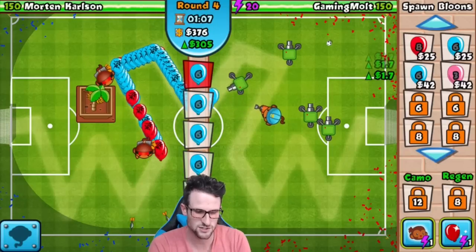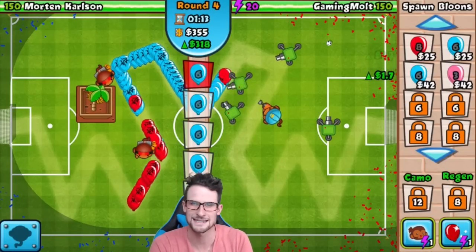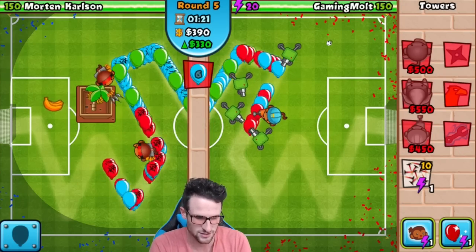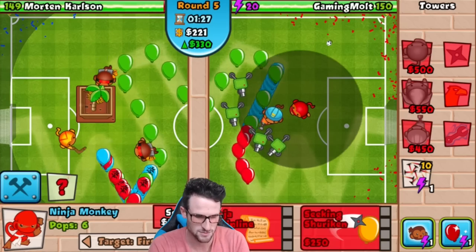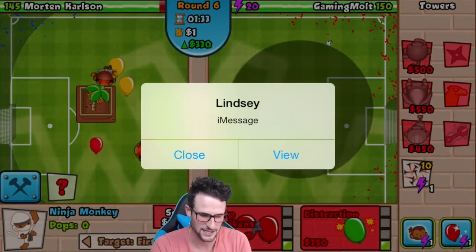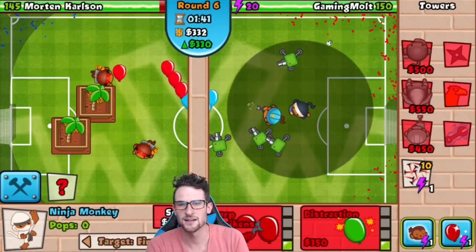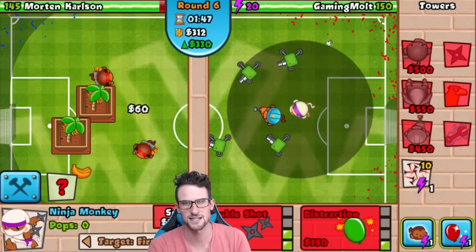We're going to keep getting our eco up so that later in the game we can have about 900 to 1000 eco every six seconds — once we hit that we can really start dominating. He's sending some things my way that are coming in pretty heavily, so I'm going to get a ninja monkey over here. We're still holding them off fine. Going to get Seeking Shuriken on this ninja as well as Sharp Shuriken once it comes up. The engineer held off all the way to round six — we didn't even need the ninja but I wanted him as a safety precaution.